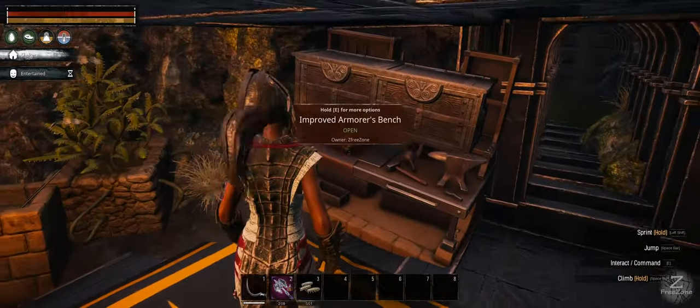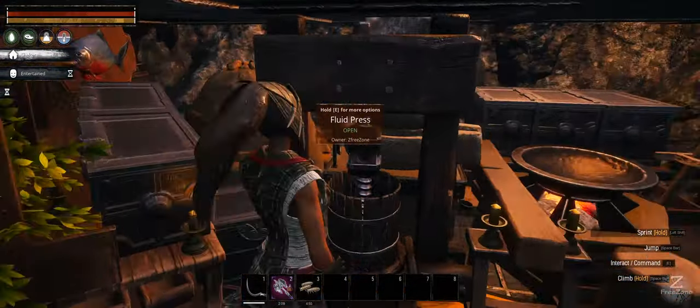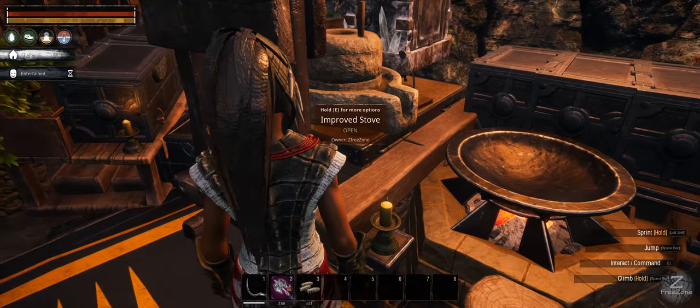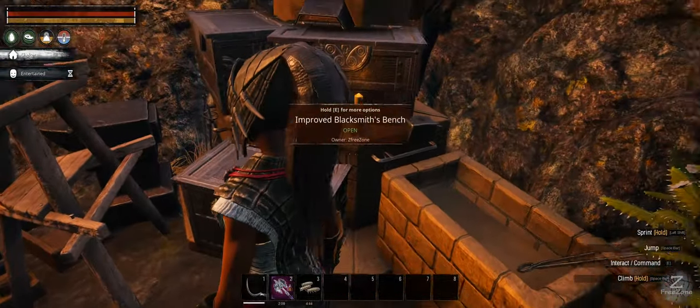Then we come into the crafting room over here and as you can see we've got the armorer's bench here. We also have the normal armorer's bench over here. We've got a kiln, a fluid press, a grinder, the kitchen bench, the stove and a fridge over here. And we've also got the carpenters, cold room, dryer and blacksmith.